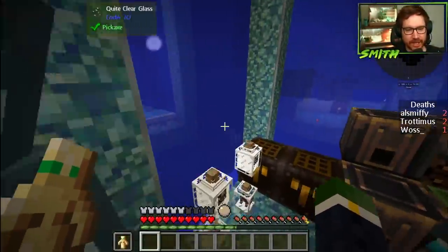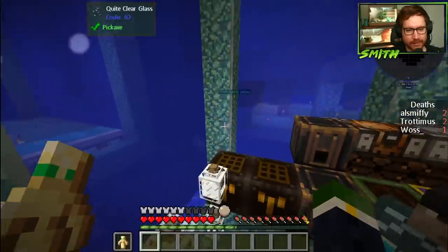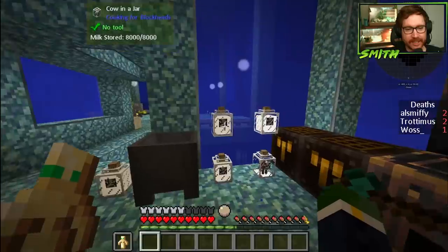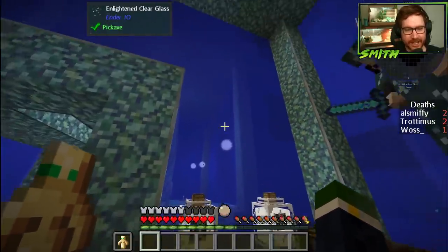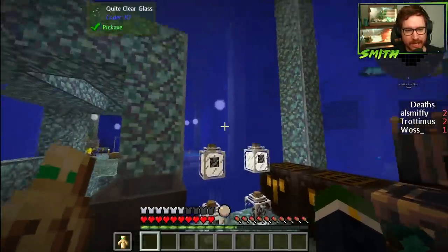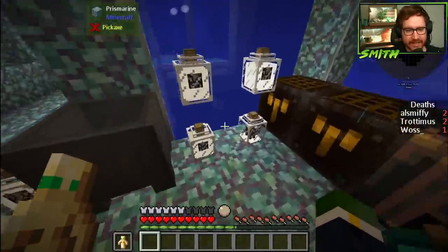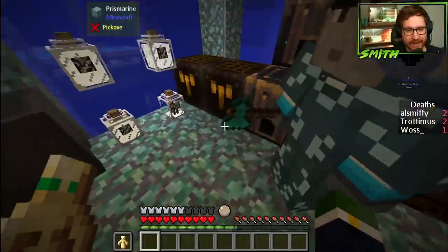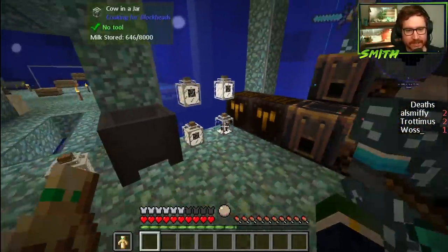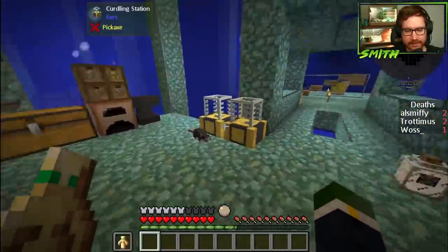We put the jars above funnels, so the jar has a funnel coming out, and you pipe that into a central container. We can have multiple jars piping down into one central container that the rat can take from. The problem is you can't bind the rat to multiple containers - so it's genius.